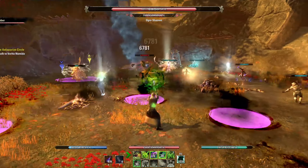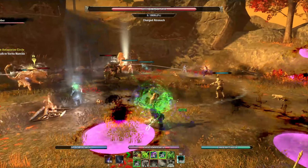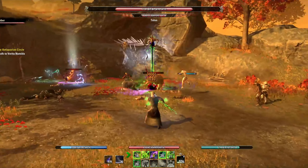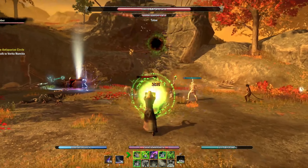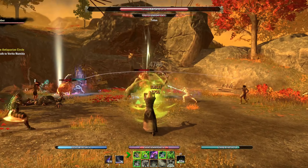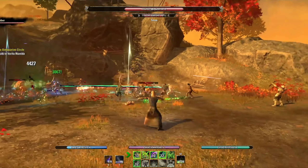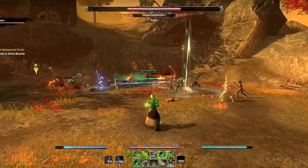Let's move on to the gear. Deadly Strike is the first set, and I know everyone uses Deadly Strike in so many builds, but you know why? It's because it's meta. If you're a content creator like me and you're building a Templar or an Arcanist, Deadly Strike is the first and only choice for gear. The second set can be fun and original, but the first set has to be Deadly.